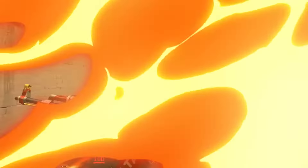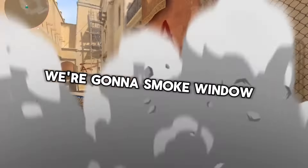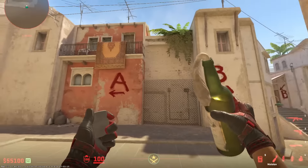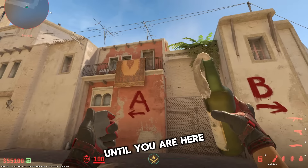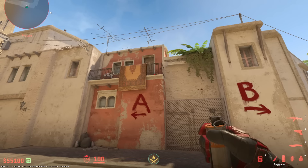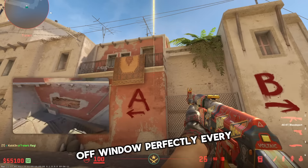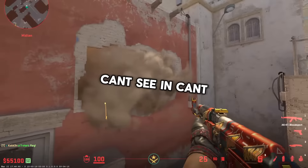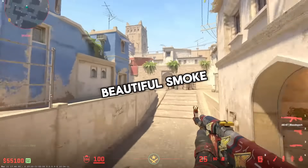Alright guys, it's time to learn some nades on Mirage. We're starting on the T-side. We're gonna smoke off mid, smoke window, smoke connector. First, find this garbage can, go to the corner, aim here, then walk slowly forward until you're here and dump it. Smoke off window perfectly every time, no gaps — cut see in, cut see out, totally blocked, beautiful smoke.